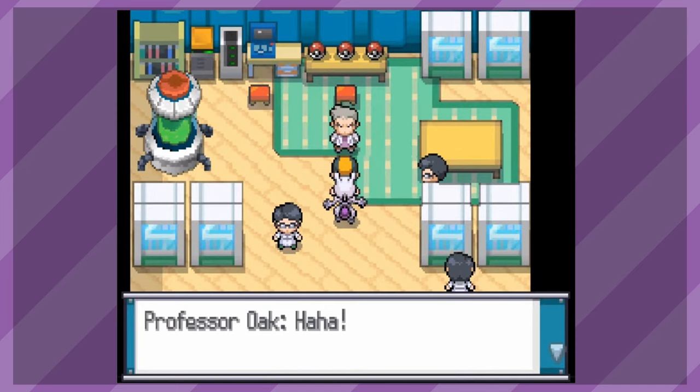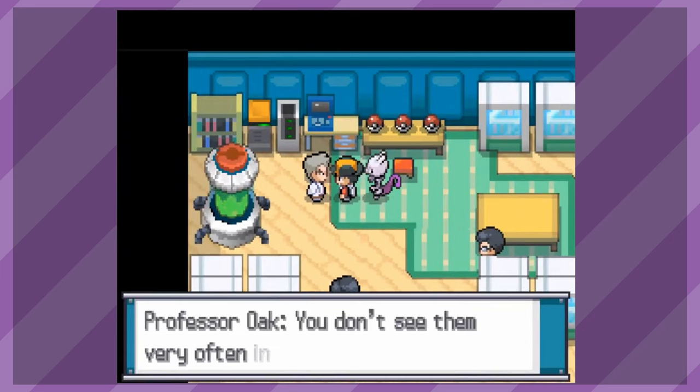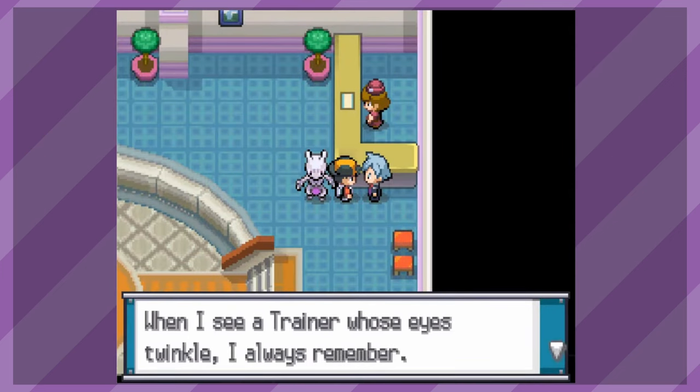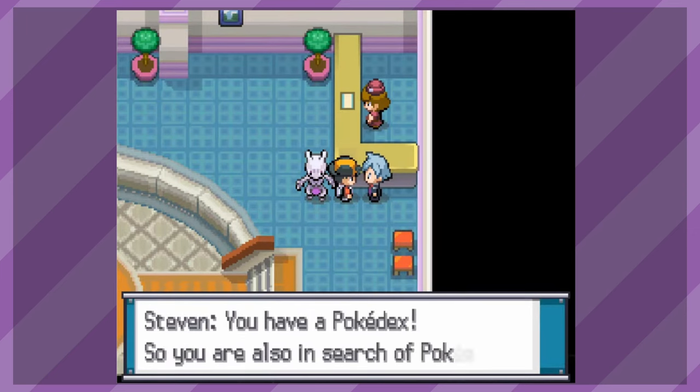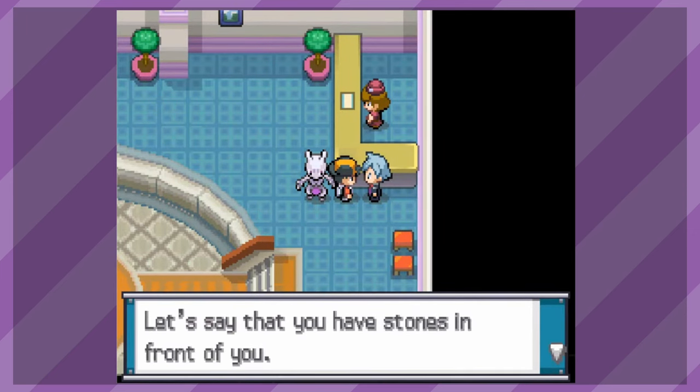Our next game to give out extra starters is HeartGold and SoulSilver, where after beating Red, Professor Oak will congratulate you and give you one of the Kanto starters. But that's not all, for you can find Steven Stone inside of Silph Co., and he will present you with one of the Hoenn starters. For a bit, this was like the pinnacle of extra starters in games, giving you access to three different generations of starters.